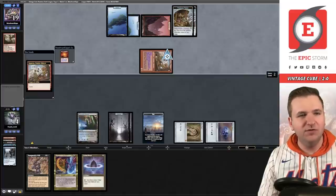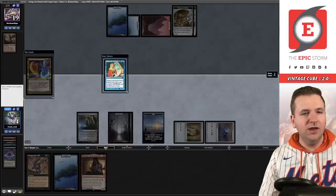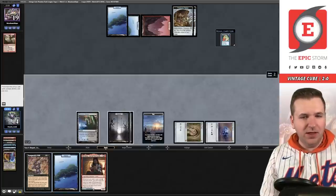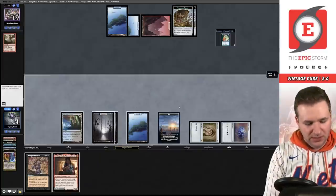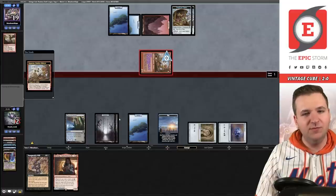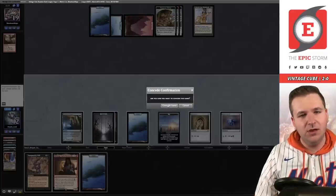Burst Lightning — my Stowaway. They're dashing Ragavan again — we'll go to 14 life. Pyretic Ritual — I actually would have liked that. We're going to use the Lotus Petal to play Expressive Iteration. Oh, I did this wrong — I don't want to play Mystical Tutor. That's really awkward. I completely forgot about the Ragavan. I botched that — we could have Tinkered on our turn to draw out a counter spell. Instead I just punted. I could have drawn out a counter spell with Tinker, played Yawgmoth's Will into a win, and instead now we're in this awkward spot.